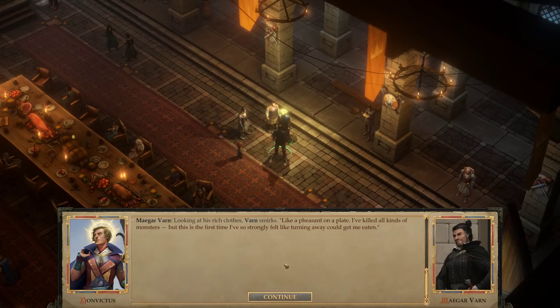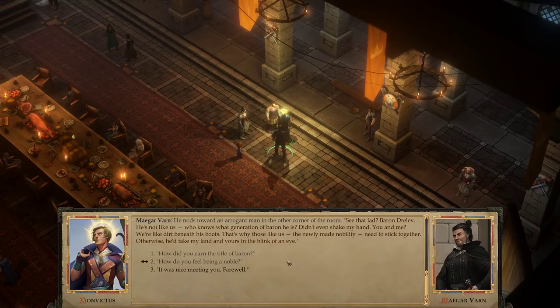'How do you feel being a noble?' Looking at his rich clothes, Varn smirks. 'Like a pheasant on a plate. I've killed all kinds of monsters, but this is the first time I've so strongly felt like turning away could get me eaten.' He nods toward Baron Drelev. 'See that lad? He's not like us — who knows what generation of Baron he is. Didn't even shake my hand. You and me, we're like dirt beneath his boots. That's why those like us, the newly made nobility, need to stick together — otherwise he'd take my land and yours in the blink of an eye.' The first time through I liked him, but I was skeptical — I felt like he was trying to play me. But no, he's actually a good guy and one of my favorite secondary characters in the game.